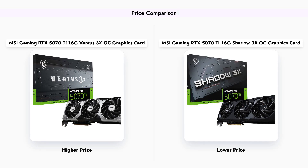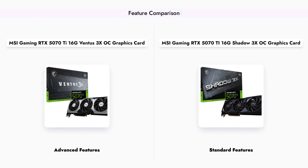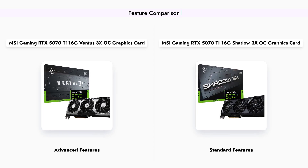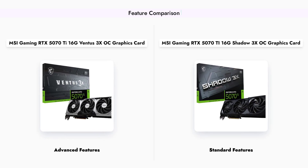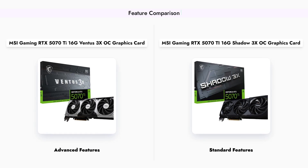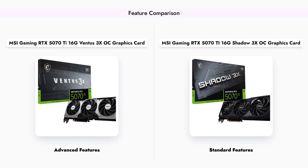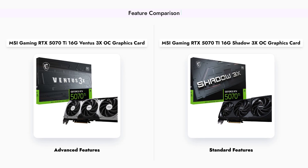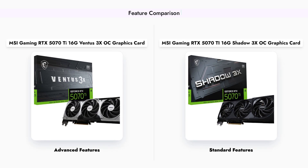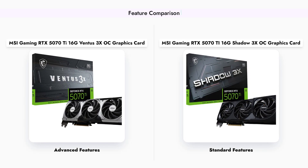This price difference could be a deciding factor for many buyers. Both graphics cards come equipped with similar features, including 16GB of GDDR7 memory and support for DisplayPort 2.1A and HDMI 2.1B connections. However, the Ventus model may include additional features such as enhanced cooling technology and a more robust build quality, while the Shadow model focuses on a streamlined design. These features can impact the overall gaming experience and performance under load.